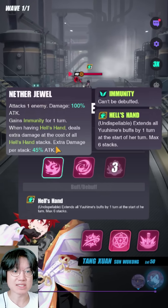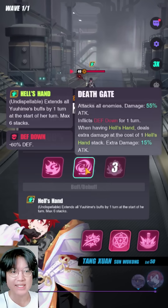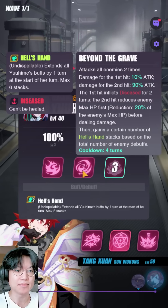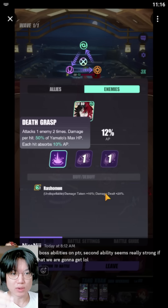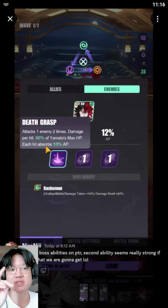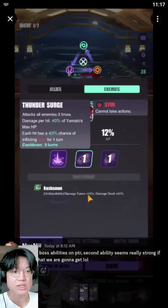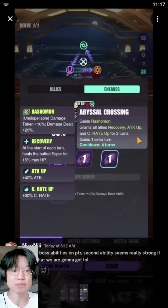If you take a look at Yoohime's skills, her first skill is exactly the same as her current skill set. Her second skill is exactly the same, and her third skill is also exactly the same. So I'm going to assume that Izanagi's boss skill set would also be exactly the same as his playable version, though the multipliers might be a little high just because he's a boss. For the most part, I do feel like this Rashomon buff is going to be within his kit — I am almost certain of it. His third skill is probably going to be exactly the same because I don't think they would create a new buff just for one specific boss.